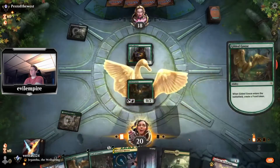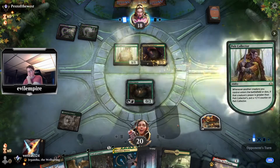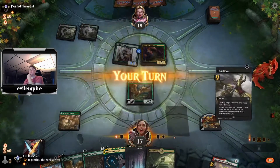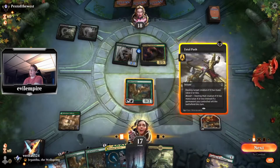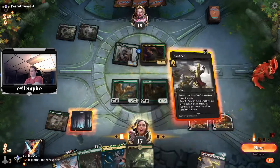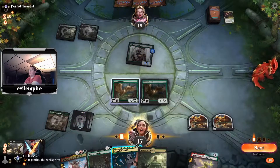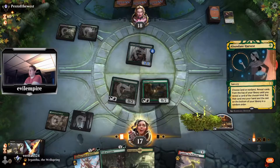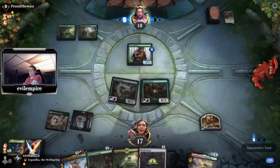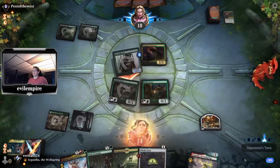Turn one Goose. Opponent hits us with Thoughtseize — we go down to 17. Fatal Push is pretty good. Play the Goose, push the Winding Constrictor — that's going to be the biggest long-term problem. Might as well use Abundant Harvest on non-land, pull an Oven. Second Winding Constrictor — feeling a bit foolish now, probably was the Pelt Collector I should have taken. Down to 14.